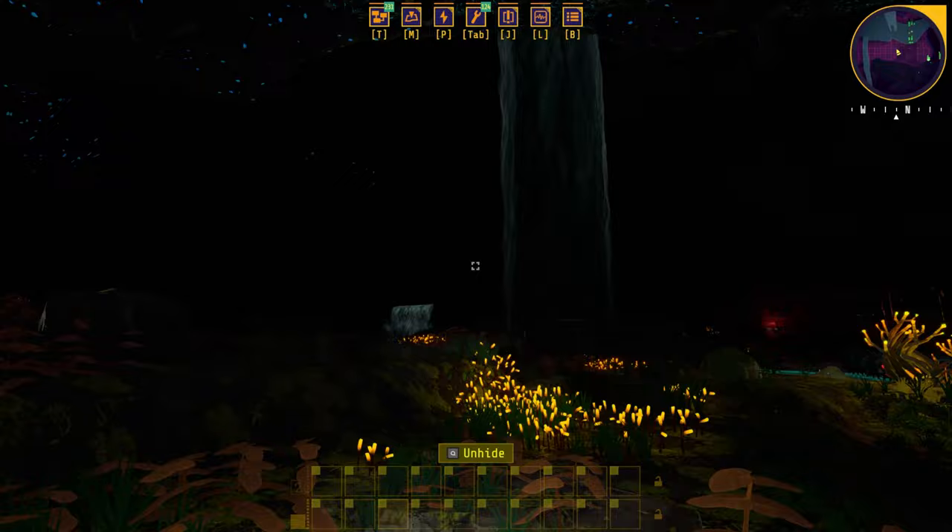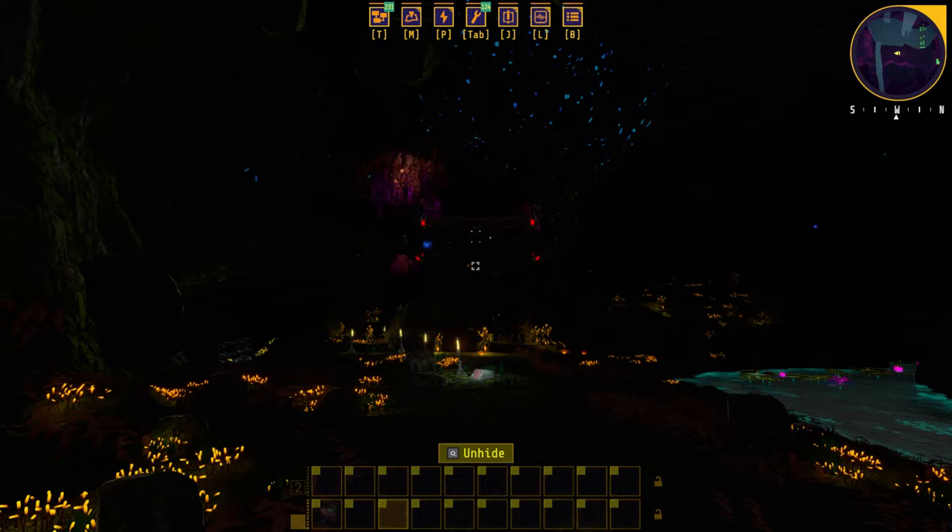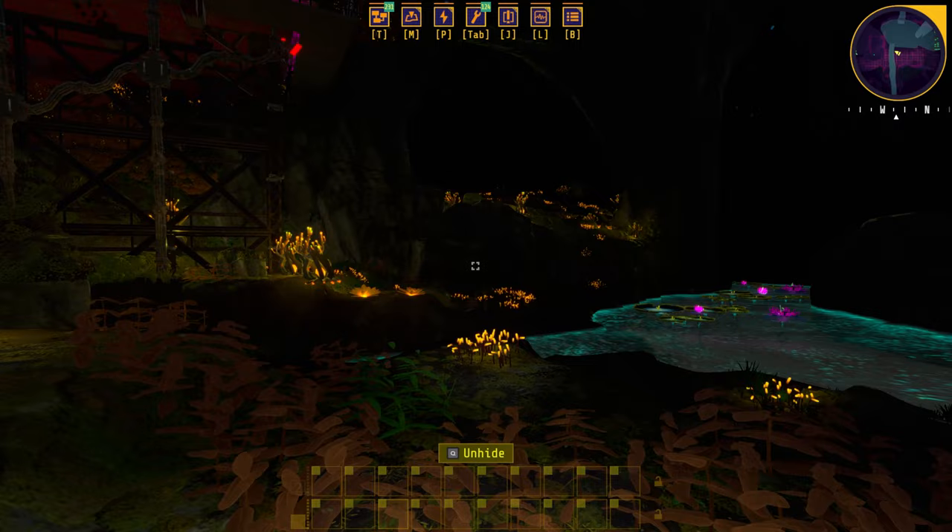First, we're going to talk about the new maps in 0.4 that are available to play right now on the Public Test Cave. The first one is the Faithless Void — it's kind of a reskin of the existing river biome. There are some tweaks in there that you'll see when you're playing it, but the biggest difference is that the lights are off, so it looks really magical. The top of the caves almost look like the night sky, and I think it looks really rad. Navigating the caves in the dark is just a very different experience.